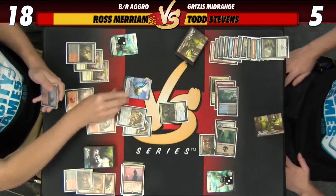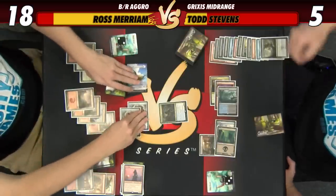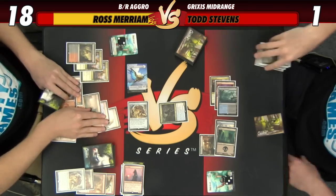We're doing just about the only play we can — let's just play Scarab God out there and hope we can get there. Queue for seven. Block one — I go down to one. Lightning Strike. No. Alright, you got me.